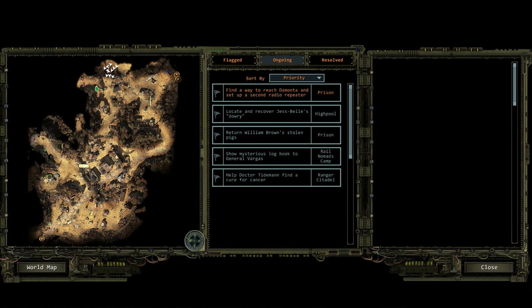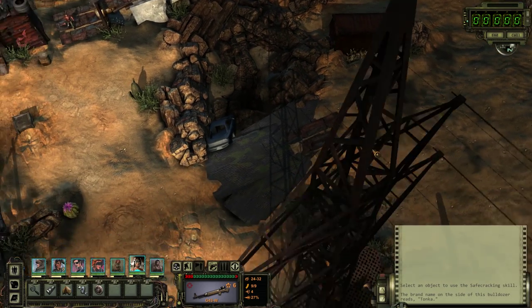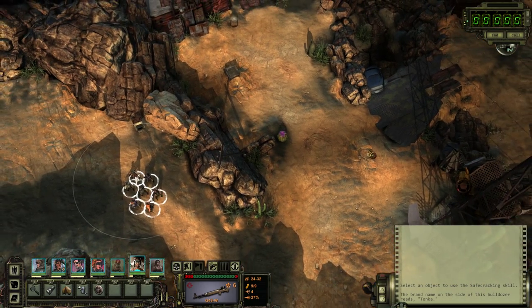I'm pretty sure this goes to the prison. So that goes to the prison, which implies that the entrance is hidden or protected. The other entrance is probably behind all these red scorpions up here, and they're controlling it. I just found a back entrance.